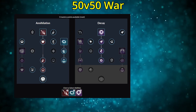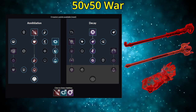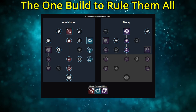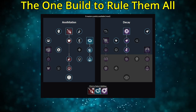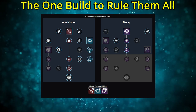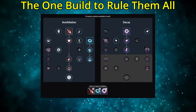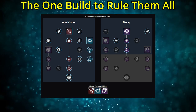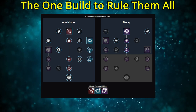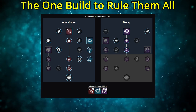For 50v50 War weapon pairings, I'll just recommend the usual three — Life Staff, Fire Staff, and Ice Gauntlet. I've already extensively covered the pros and cons of each pairing, so let's move on to the final build. For those who want to run all content without constantly changing builds, I present the one build to rule them all. This is extremely similar to the Solo Open World and War healing builds, but instead of taking one or three upgrades on Orb of Decay, I'm recommending only two upgrades.